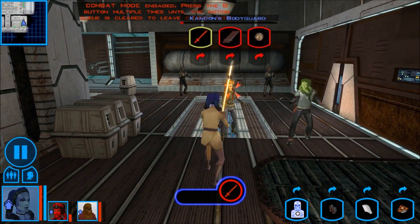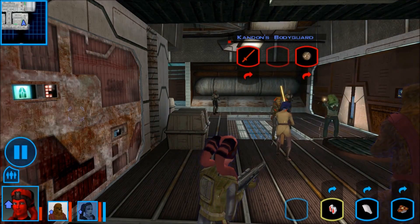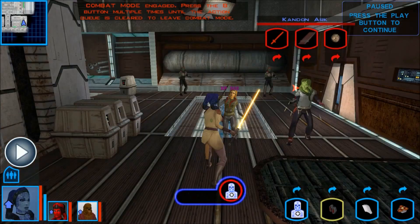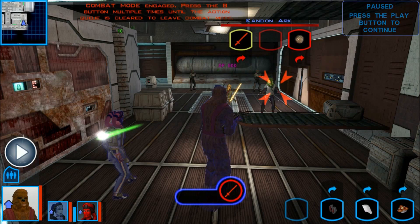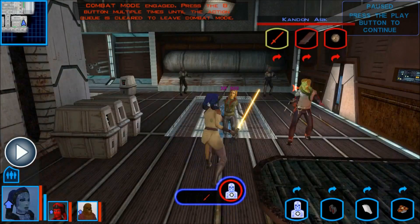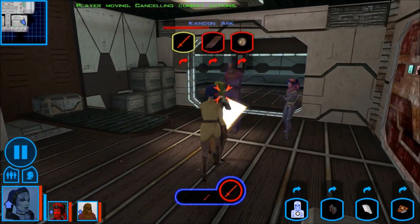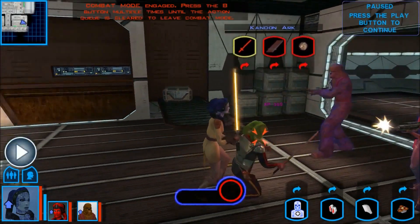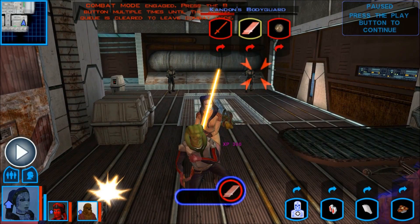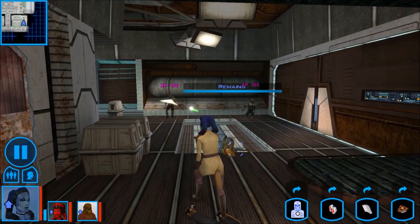Alright, her shield's down already. Mission's almost dead. Let's give her the advanced med pack — we need everybody up on this. Alright, bodyguard's down. Fantastic. Mission's healthy. We're going after Candon now. Just keep going after him. We're doing fine. Totally missed. I think it's Zalbar's Bowcaster that is doing all this damage. Let's throw one of these. We've got this in the bag.